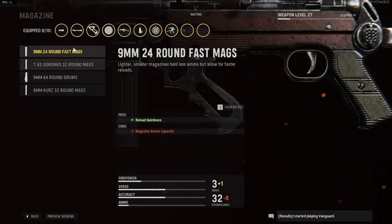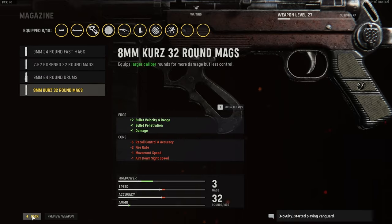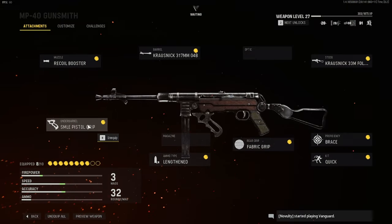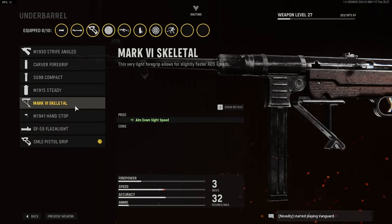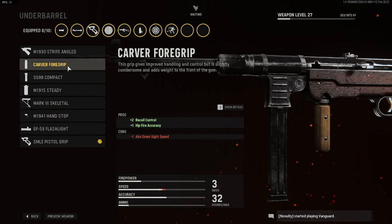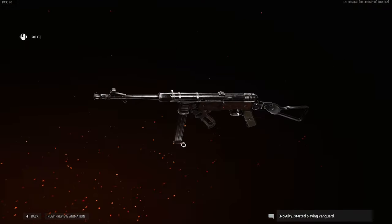No magazine change — you don't need any of these. I guess you could do the 9 mil but it doesn't really change anything, and I like having the 32 bullets. For the underbarrel I use the Smile Pistol Grip — it's sprint-to-fire speed and hipfire accuracy. You could probably do the skeletal stock one or the Carver, but I like the sprint-to-fire speed and hipfire accuracy since I like to shoot before I actually aim in for SMGs.